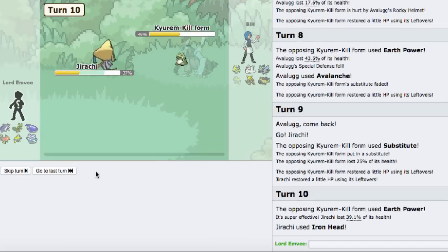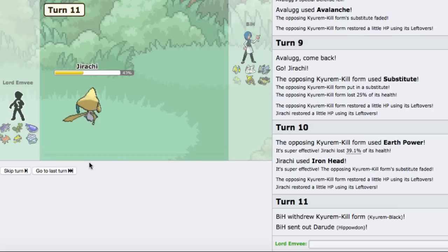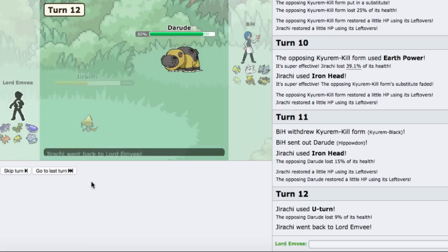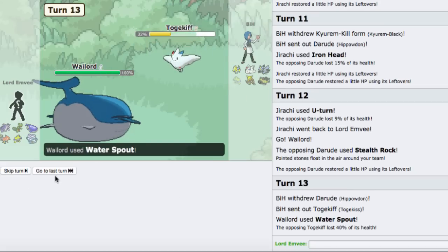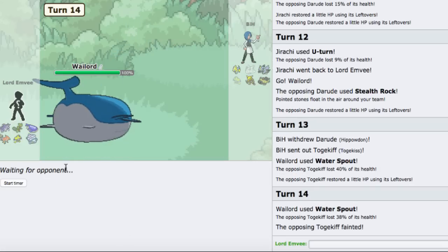I can go into my Wailord. He goes for the rocks. Now I can Water Spout - Water Spout should two-KO the Steelix on switch-in and should two-KO Kyurem too. This Water Spout is going to put it in range of the two-KO. Yep, and that is gone - that is gone! Wailord actually putting in work, who figured?